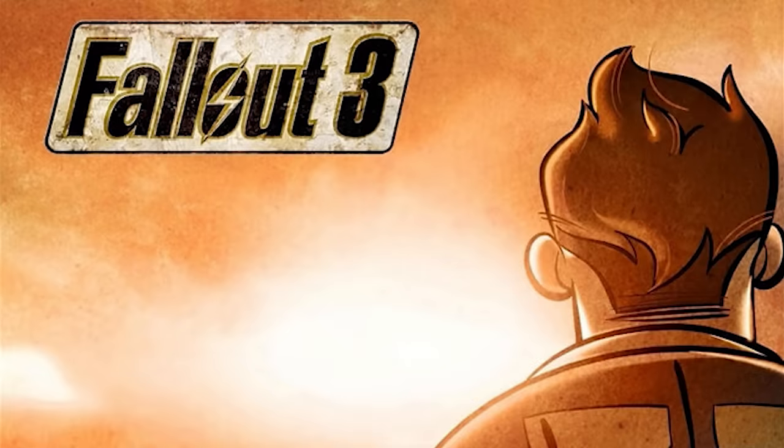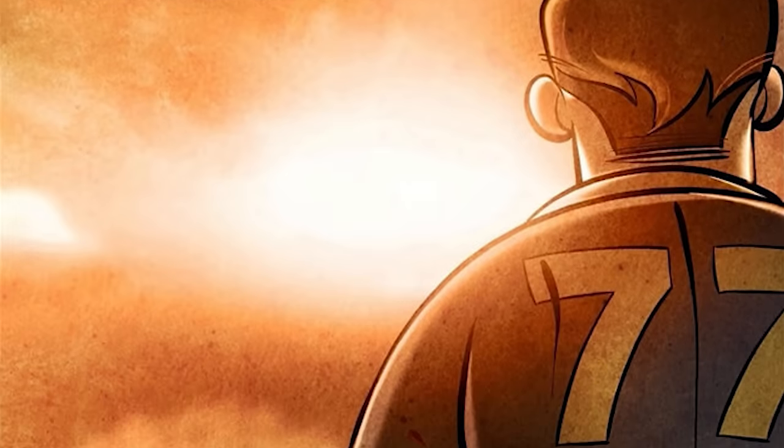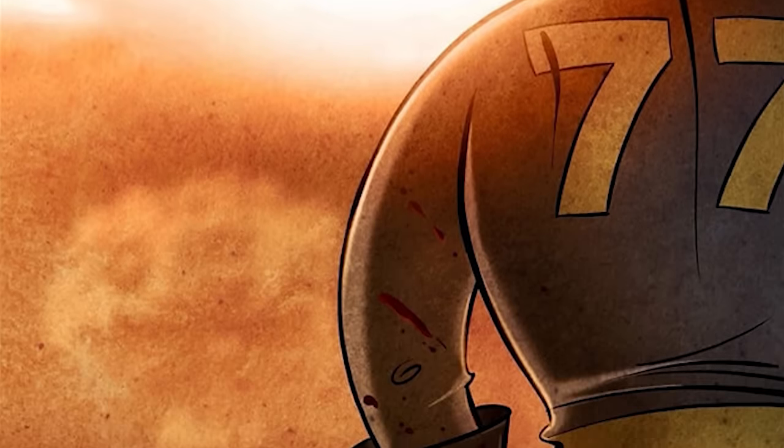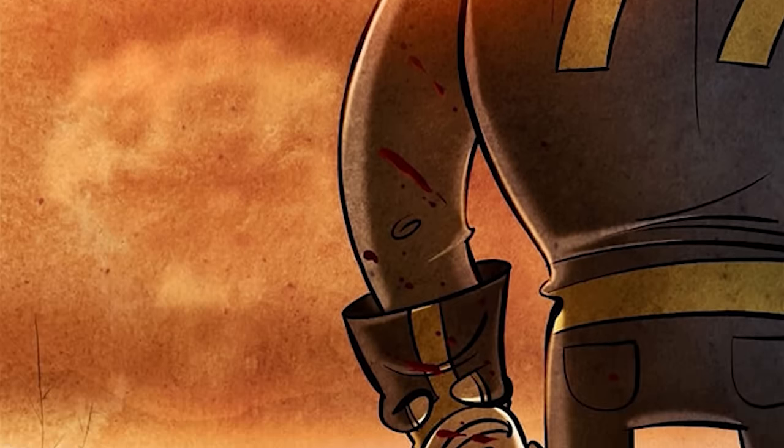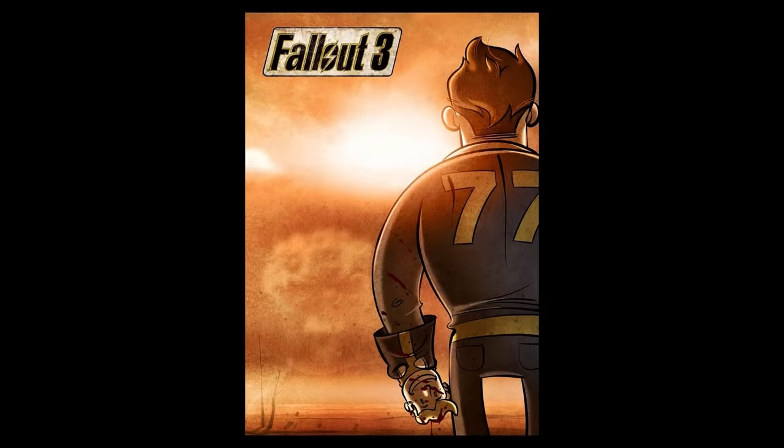Leading up to the release of Fallout 3 in 2008, Bethesda reached out to the guys at Penny Arcade to create a comic set in the Fallout universe promoting the game. The comic they came up with is called "One Man and a Crate of Puppets," and this comic introduces us to Vault 77.